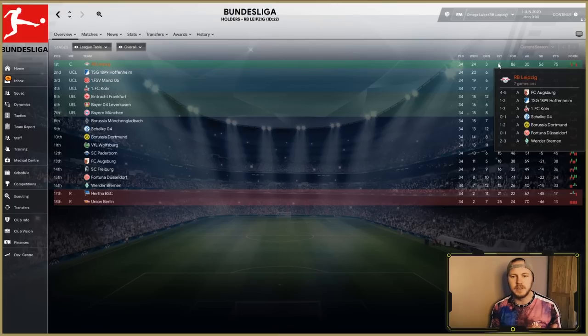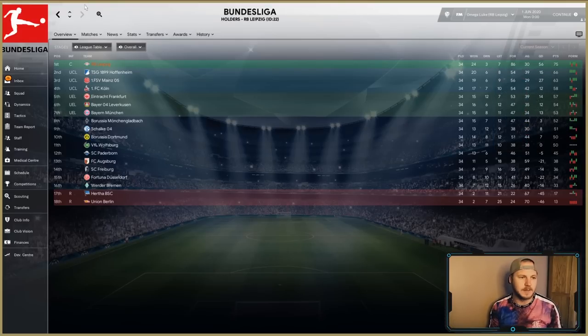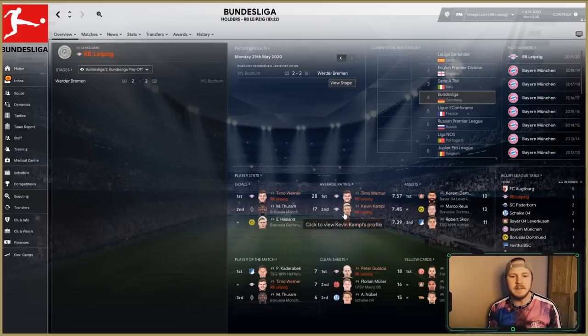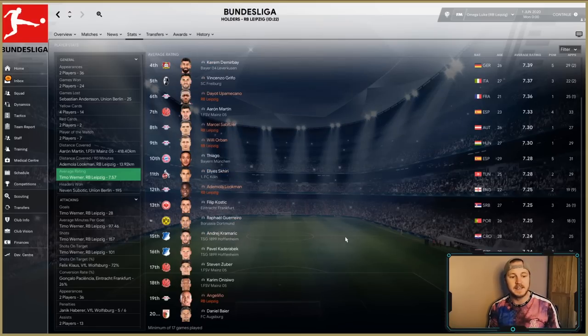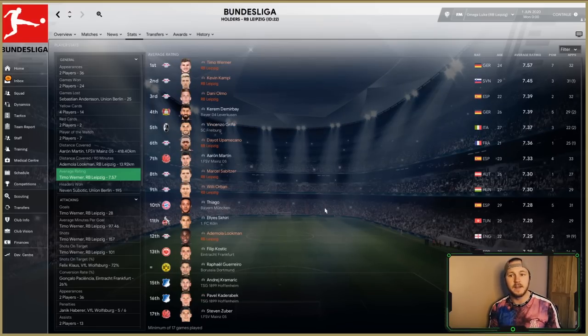Leipzig lost seven games — drawing against teams around the top like Eintracht Frankfurt and Gladbach, losing to Fortuna Düsseldorf in 15th which is questionable, but still some really good performances. Looking at the player profile, Timo Werner has scored 28 goals — phenomenal — 17 is next, so he scored 11 more goals than second place in the league. The average rating was completely dominated by Leipzig players, with a 7.57 there and 7.45 for Kevin Campbell in the Roman Playmaker role.